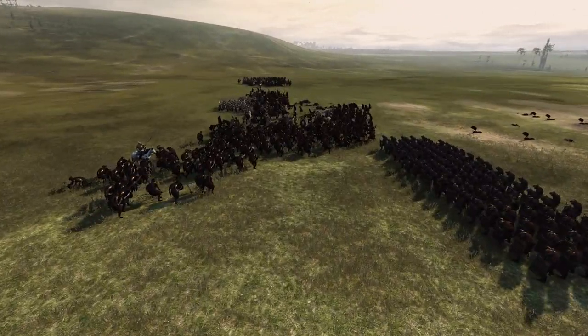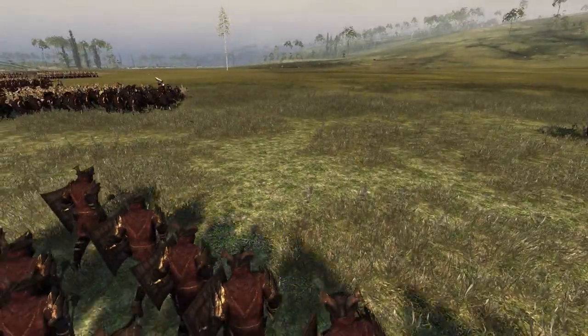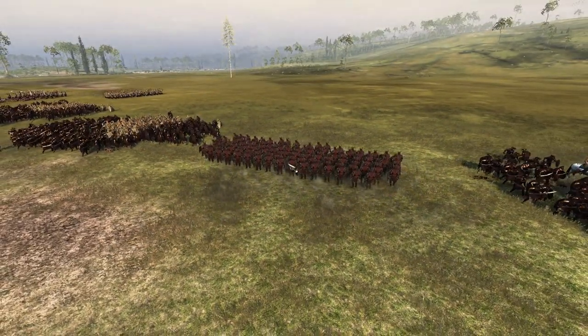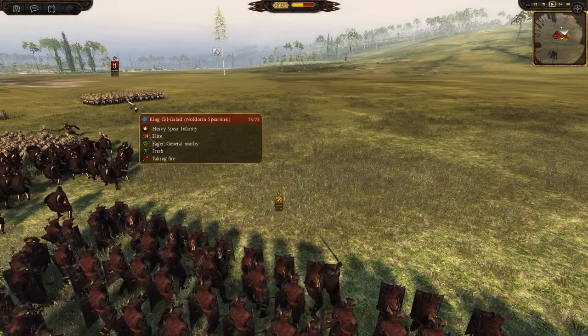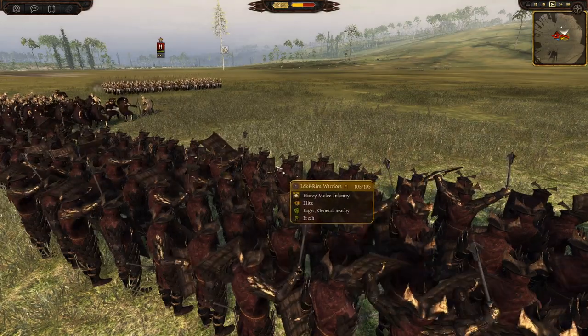We've got my general unit here — Lochrim — getting into position. The plan is to have him hold this gap; I saw this gap forming. It looks like Heroes' general, King Gil-Galad, is going to join and take up the challenge of a fight.